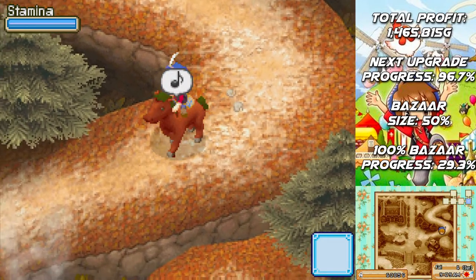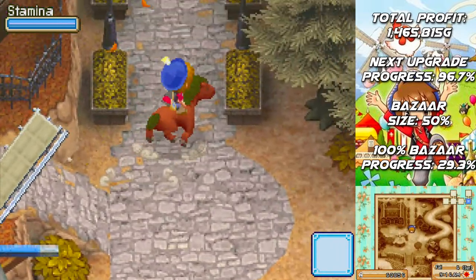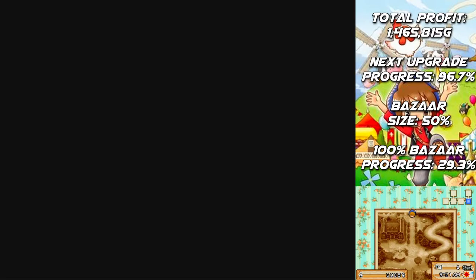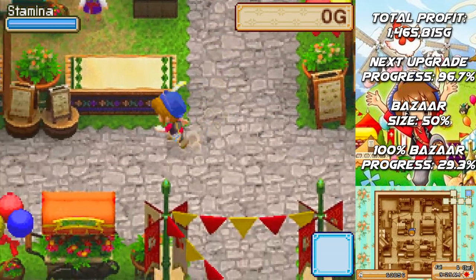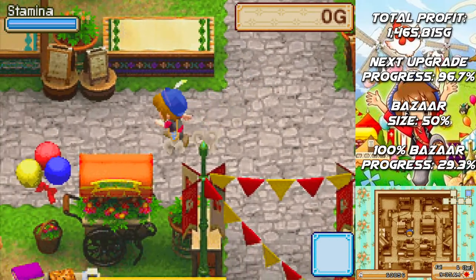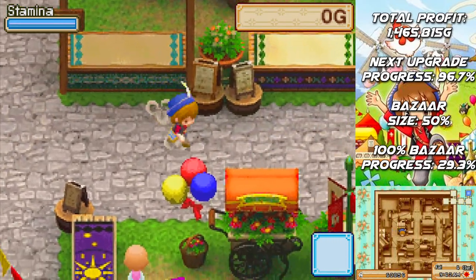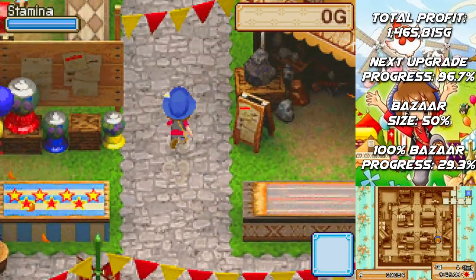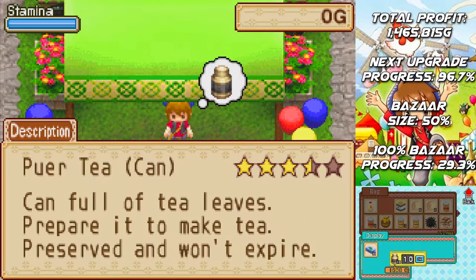The goal for the bazaar today will be to first of all get the bigger bed — the one required if you want to have a child. We also want to expand the bazaar to 75%. Ideally I'd also like to get the basement greenhouse up, but that's probably not going to happen. We also need to pick up some seeds from Chen and Raul — hopefully Chen will sell either cauliflower or green bell peppers this time around.